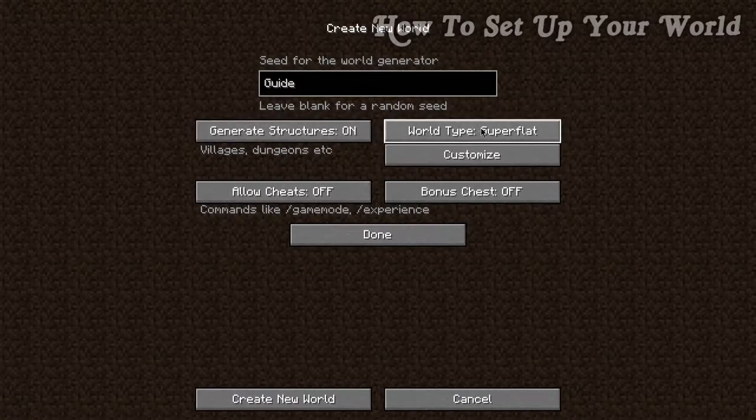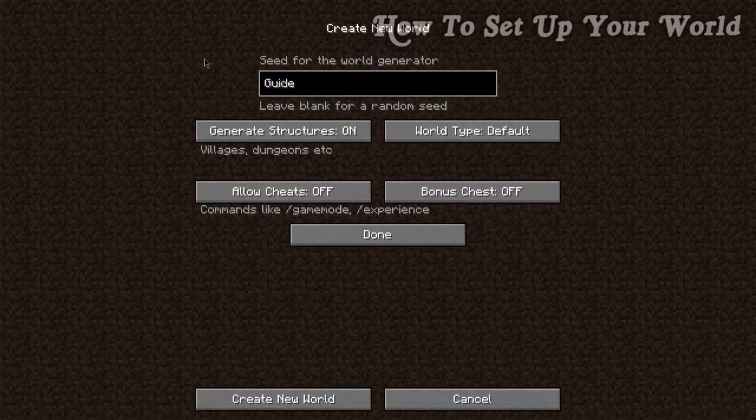The next option is world type. There are many types, but I'm only covering two: default and large biomes. These two are practically identical — your world still generates with your seed — the only difference is it will be slightly bigger with large biomes. Minecraft breaks the world into biomes, each with various resources. Large biomes increases their size, so if you want mega builds it's a good choice, but you'll have to travel further for certain resources. Minecraft worlds are practically infinite regardless of world type.